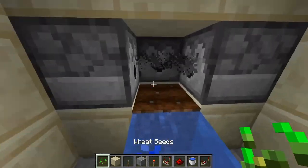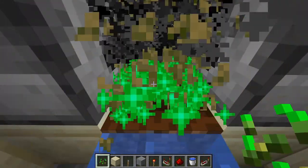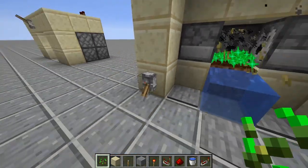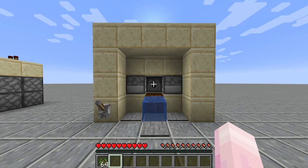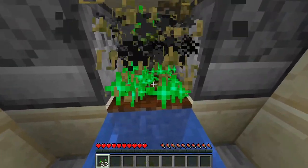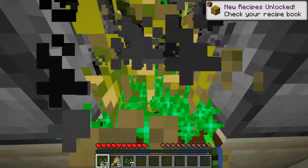If I grab some seeds and turn on the system, I just need to do this and it automatically grows — just need to hold right-click and left-click. I get free wheat. Obviously I'm in creative so you can't really see that, so it's kind of a pain. But if I go into survival mode and get some seeds, turn on the machine and hold right-click and just press left-click, you can see that I get a good bit of wheat.